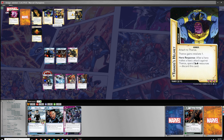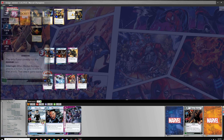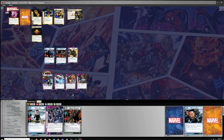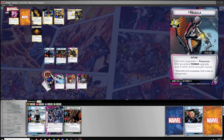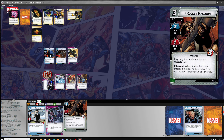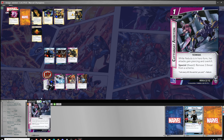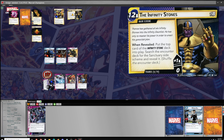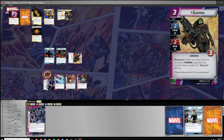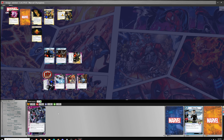We need to do a basic attack and then discard Strength and Science. I'm not going to pay using Rocket — I'll pay using Make the Call. Then I'm going to flip and do a basic attack for two, discard the two required cards to get rid of Thanos' helmet. I'll take the damage. Then one, two — remove threat and draw four.